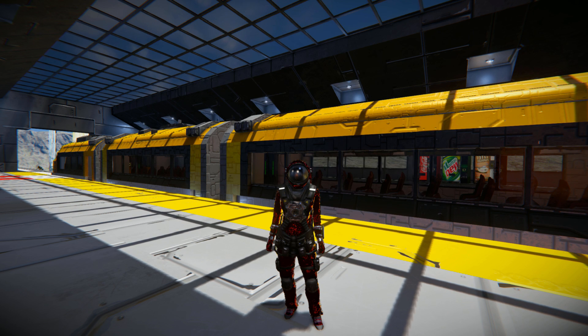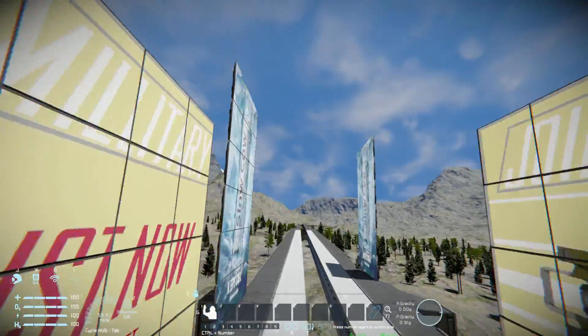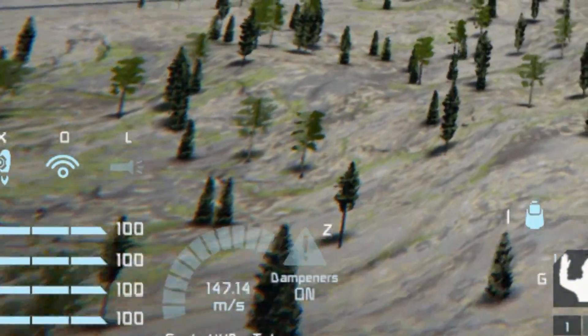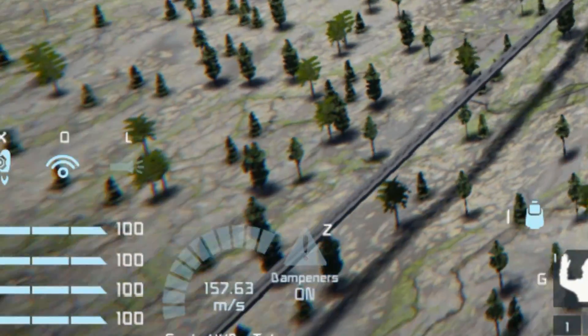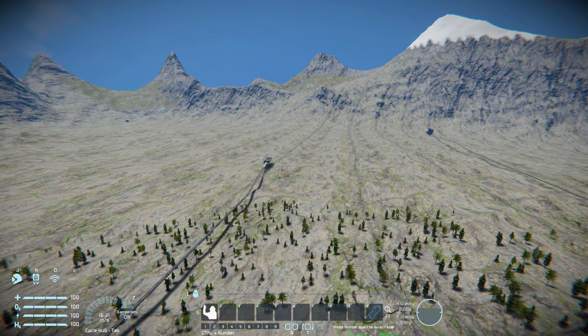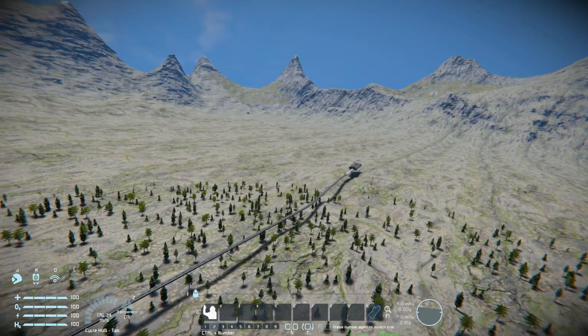If you don't know what the speed of light mod is, it removes the speed cap. So if I was to put my HUD on and start flying, you can see that it's not filling up at all on my little bar. I'll just keep on accelerating forever and a day until either the game breaks or my computer just gives up. So we're going to go on the train and just see how well it handles it.